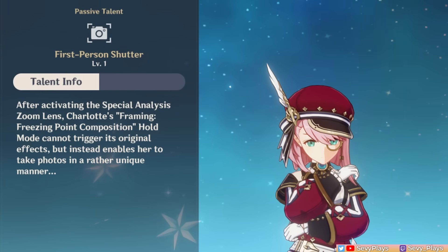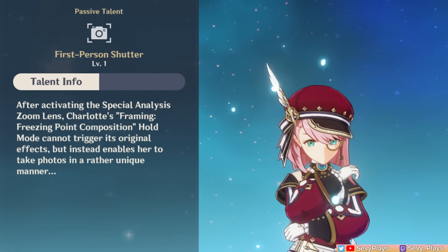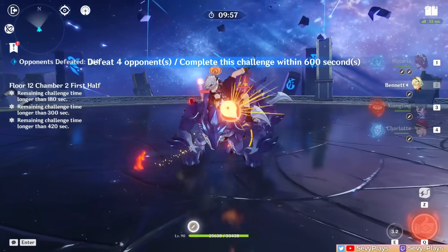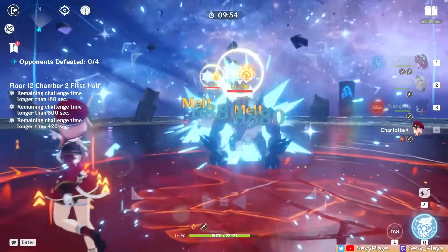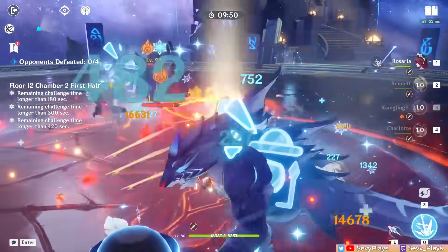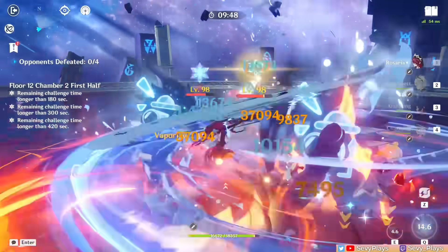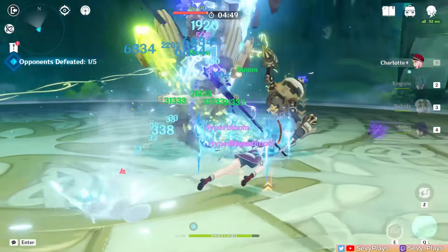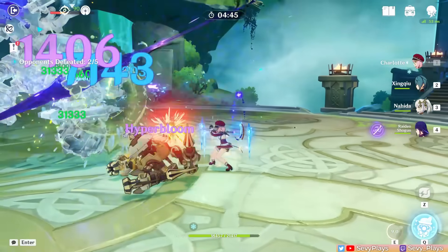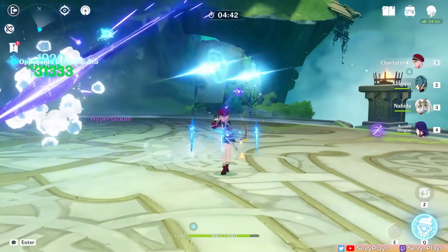Her utility passive works with a special analysis zoom lens obtainable in an upcoming 4.2 event. All in all, her gameplay is pretty straightforward. As a support, you'll use her skill to apply cryo and damage over time and her burst to heal teammates, remaining mostly off-field until it's time to refresh her abilities. If using her as an on-field DPS or driver, you'll do normal and charged attack combos for more cryo application and damage while driving off-field abilities.